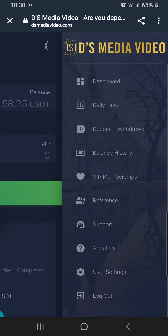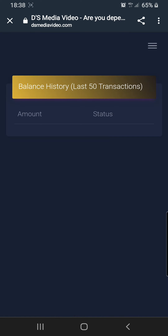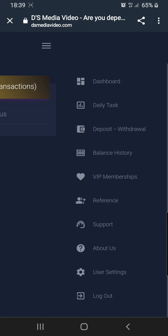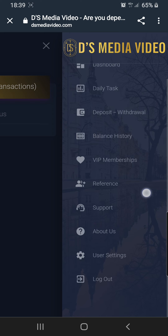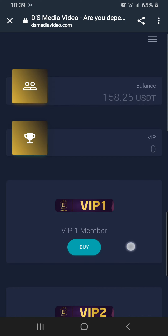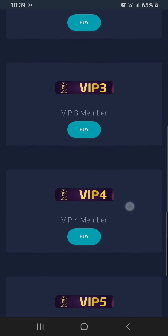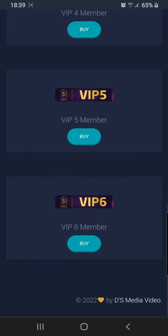My balance history is right here — it shows that I completed a task and received the reward. Now let's go to the VIP membership section. VIP 1 is right here, then VIP 2, VIP 3, VIP 4, all the way up to VIP 6.